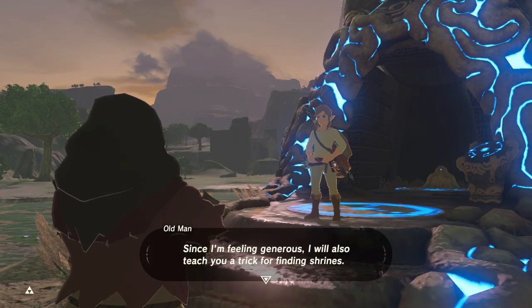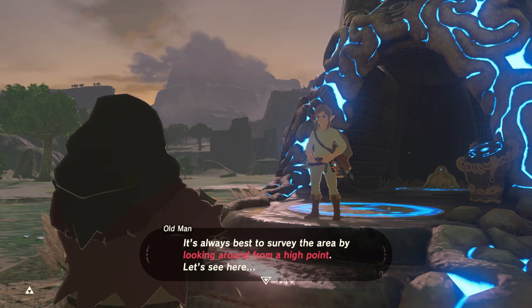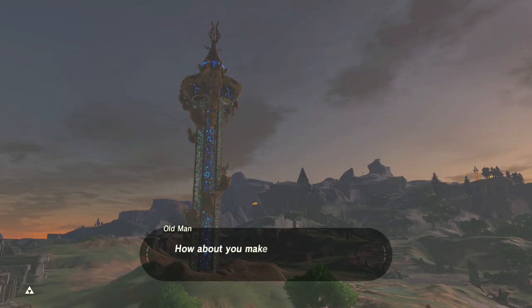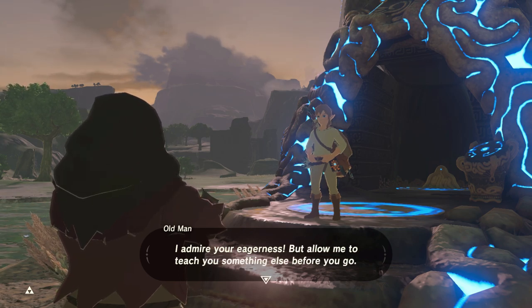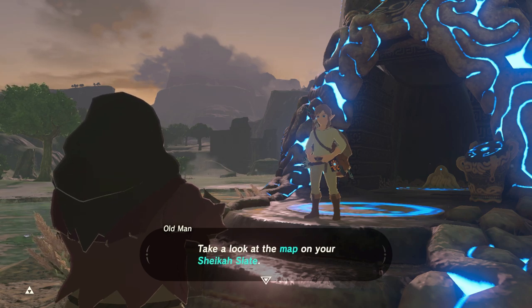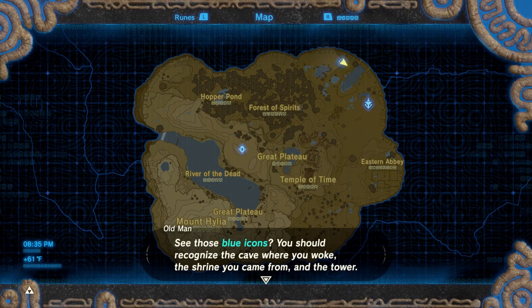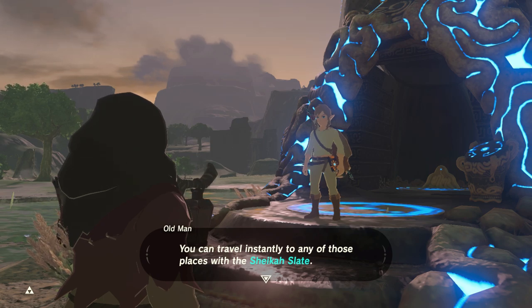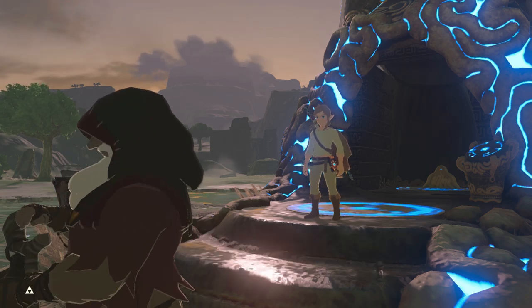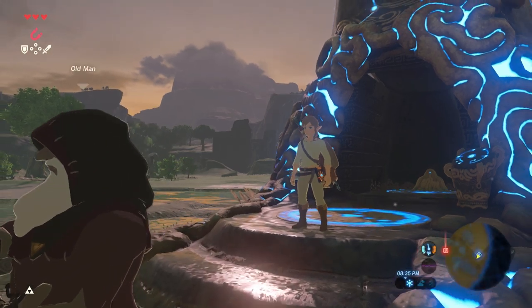The old man says he'll teach me a trick for finding shrines — it's always best to survey the area from a high point. He tells me to make my way to the top of the tower. He also explains the map icons on the Sheikah Slate — the cave where I woke, the shrine I came from, and the tower — and that I can fast travel to any of those places.